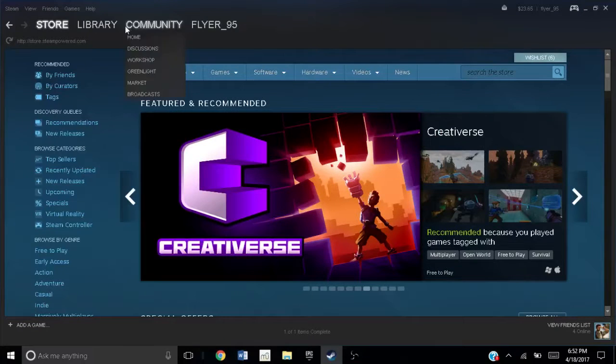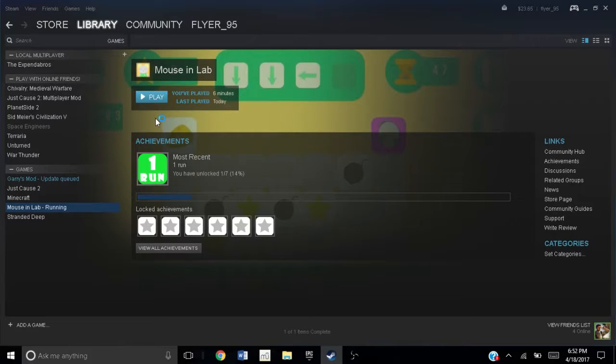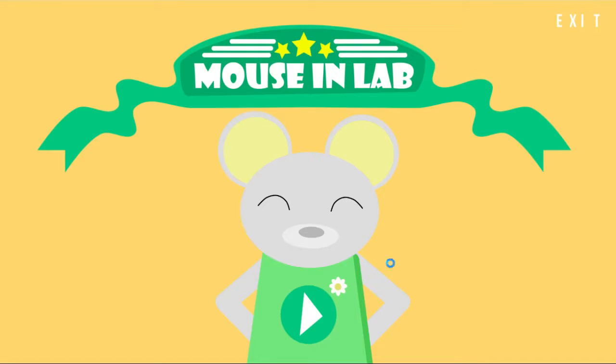So background: I went and purchased this thing where it gives you 10 random Steam games for eight dollars — worth it in price, not in product. Mouse and Lab was one of the ones I decided to actually play, and it's not good. It's a mobile port, first of all.